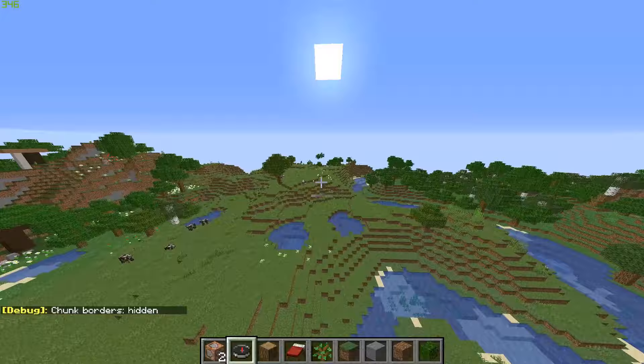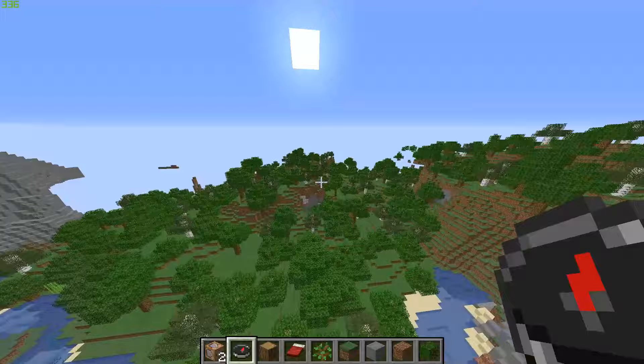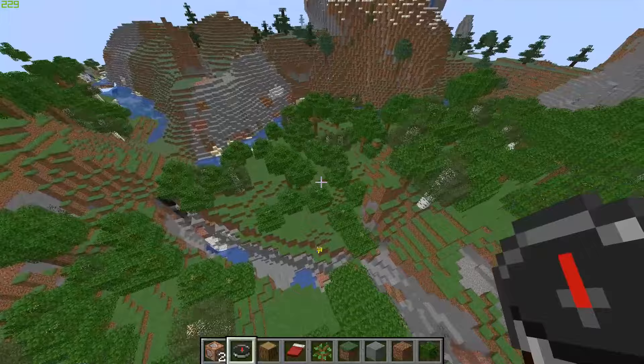If you follow those steps, you've got a working compass. It should be tracking the target right now — they're in this direction, I'll try to find them since they're far away. There we go — my compass is now moving around because I just got close to them.